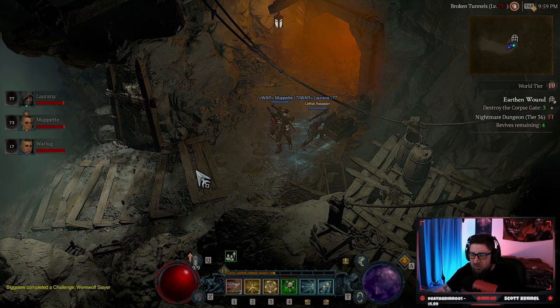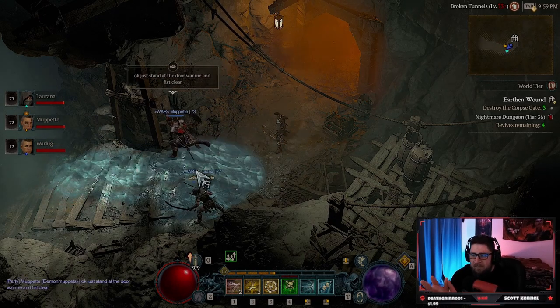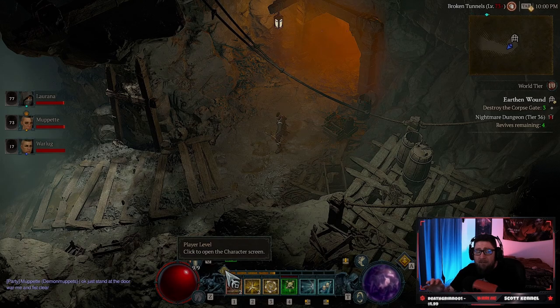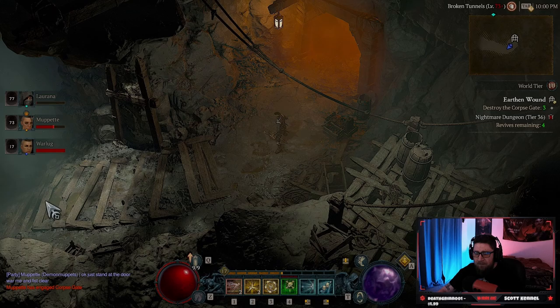What's up guys, welcome back to the channel. Today I'm bringing you a power leveling guide for Diablo 4. We tested something earlier where we carried a character through the first two capstone dungeons into World Tier 4, and you get to about level 20 when someone carries you through into World Tier 4.